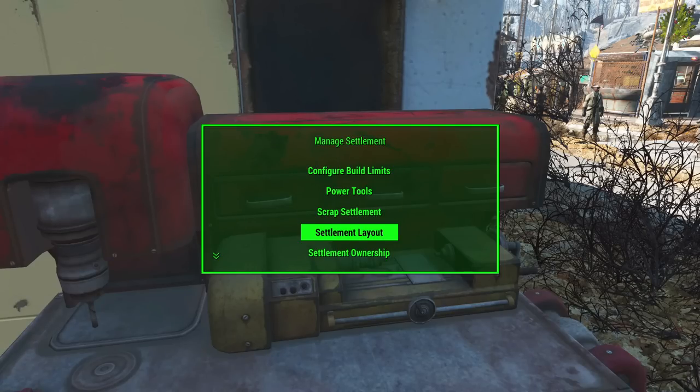There are two new menus here: Power Tools and Settlement Ownership. Settlement Ownership lets you claim or unclaim a settlement. If you want to get rid of a settlement from your control and give it back to the settlers, you can do that. Or you can walk up to any settlement without doing its quests and just claim it immediately. That should help those of you who have problems with losing settlements to happiness. These options were already available in Workshop Framework's MCM menu, but now they're a little easier to access and more people will actually see them.